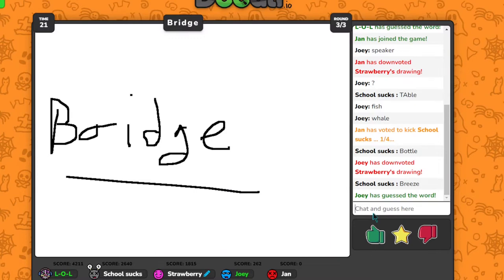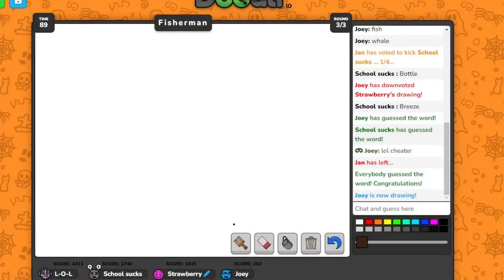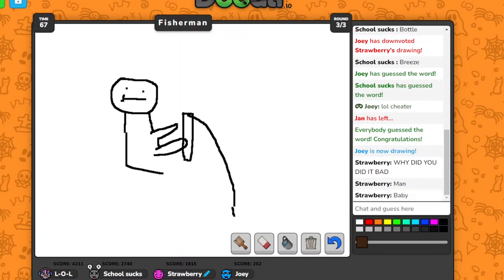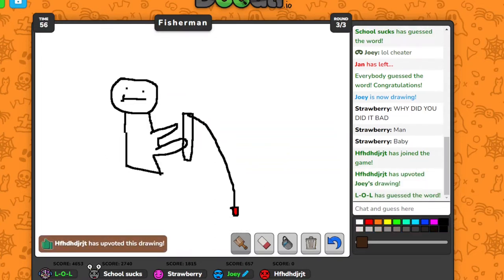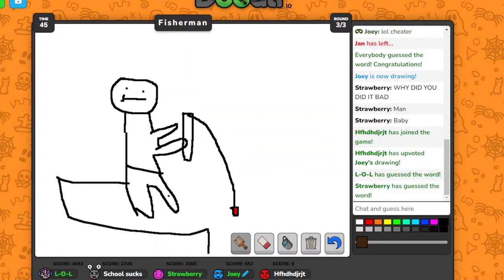So this person started to cheat. Okay, let's do fisherman — we'll draw a guy. So a fisherman would be holding a fishing rod, right? And I'll fill it with red. Get back to a brush and we'll draw these legs. We're gonna draw a bridge of some kind for him to sit on.